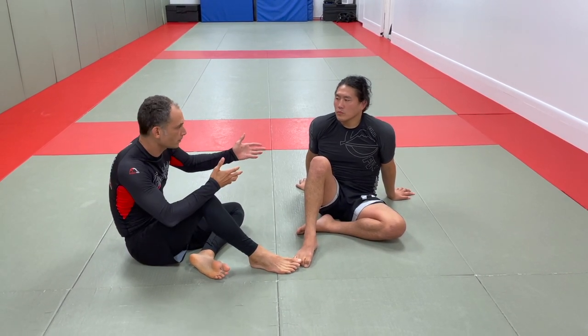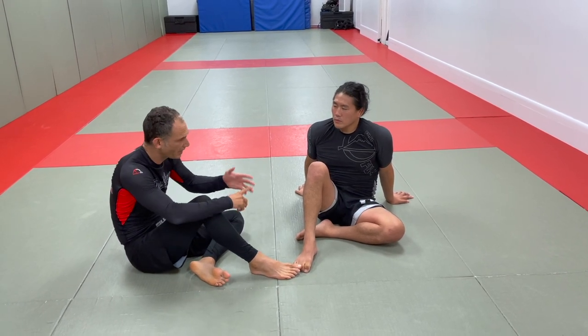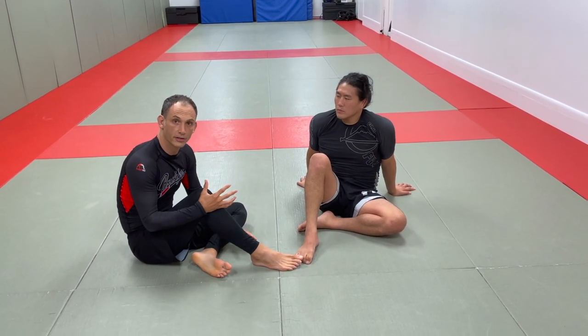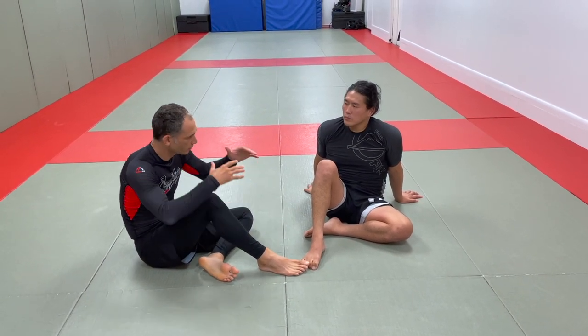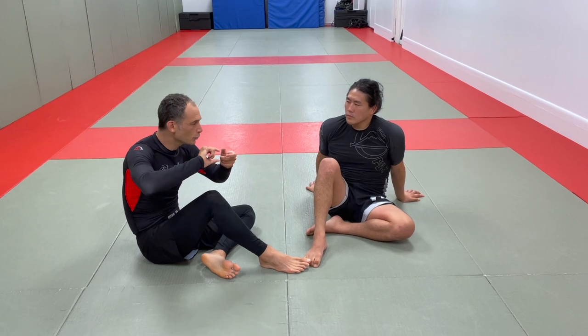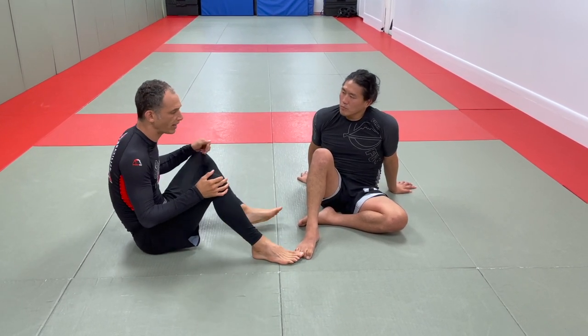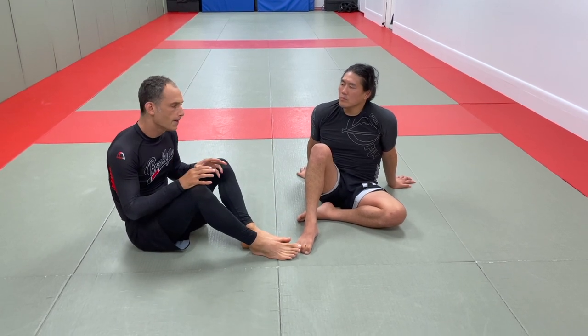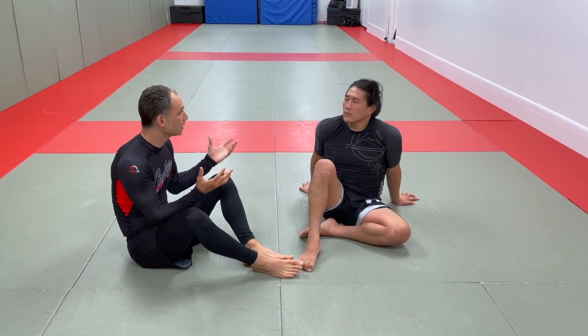Most positions in jiu-jitsu, like if you're in the top of the cross-side position or top of the mount, positional hierarchy is very clear. But what characterizes scramble positions is that there's no clear hierarchy until something shifts. For this position — a cross-body ride where our legs are interlocked — unless we get our partner's hips above our hips, it's anybody's game.